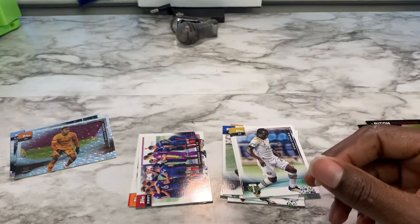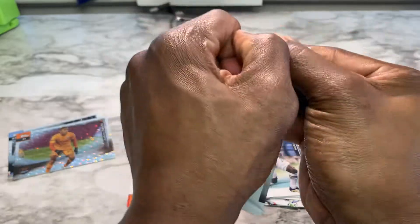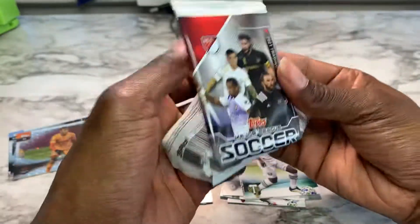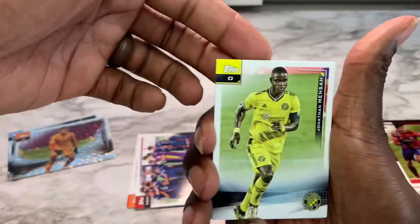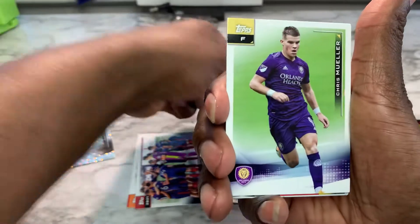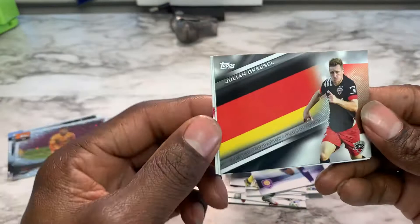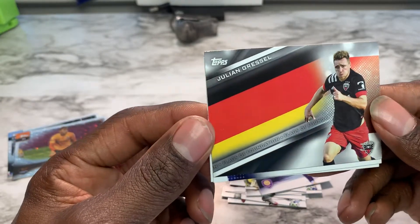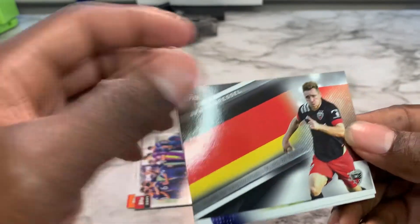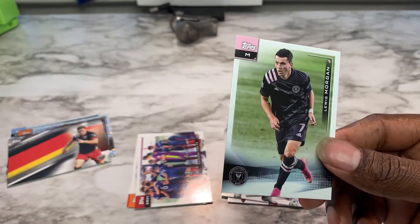Pack number four. Let's see what's in here. Jonathan Mensah, Walker Zimmerman, Chris Mueller, Julian Gressel. It's a Flags of Foundation card insert — that's dope. Alexander Ring and Lewis Morgan.